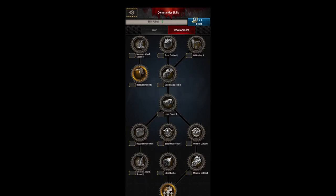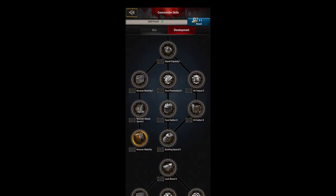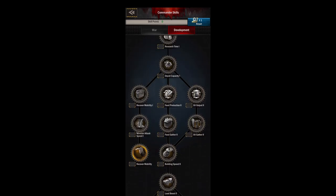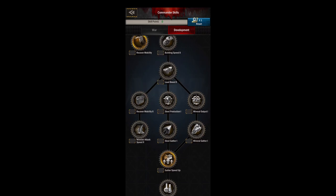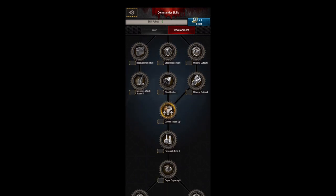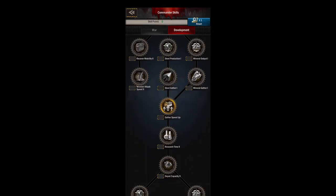Your recover mobility skill gives you 50% more mobility once a day. It's also great for more monsters and more XP. I like to go for the mobility path; other people like to rush down for building speeds or load boosts. If you're doing more raiding you might want the load boost to carry more resources, but I like the commander XP — it's so nice to reach SOS quickly.